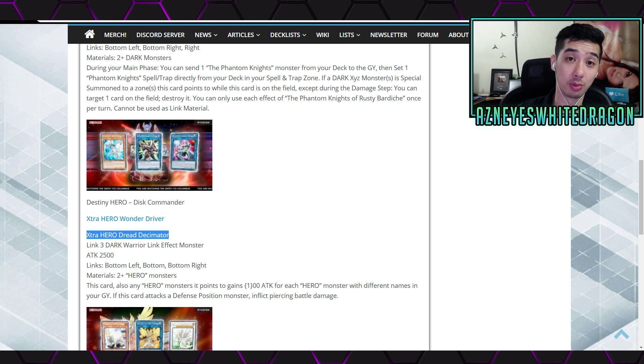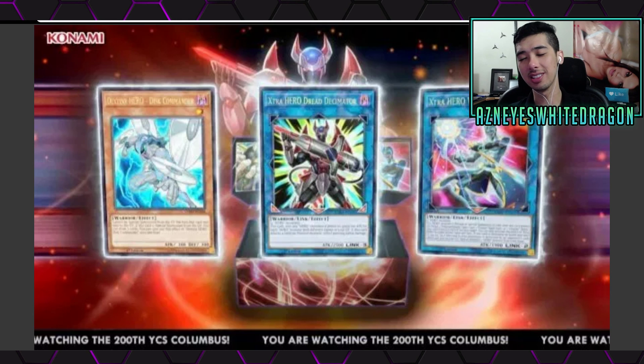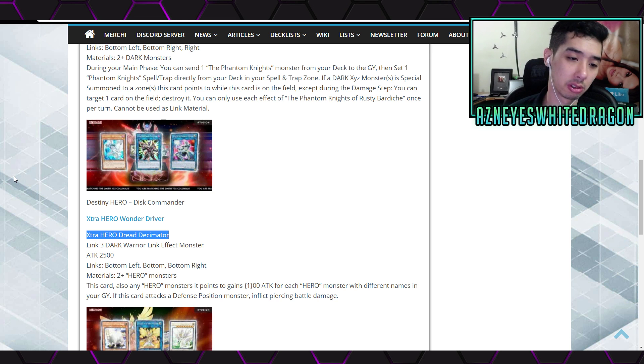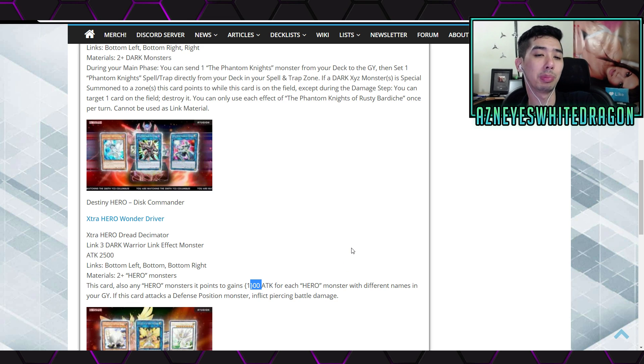The new card I'm sure a lot of you guys are more interested in is the Extra Hero Dread Decimator. It's a Link 3 dark warrior link effect monster with 2500 attack. The link arrows are bottom left, bottom, and bottom right. It requires two hero monsters. The effect says this card, and any hero monster it points to, gains 100 attack for each hero monster with a different name in your graveyard, and if it attacks a defense position monster, you get piercing.